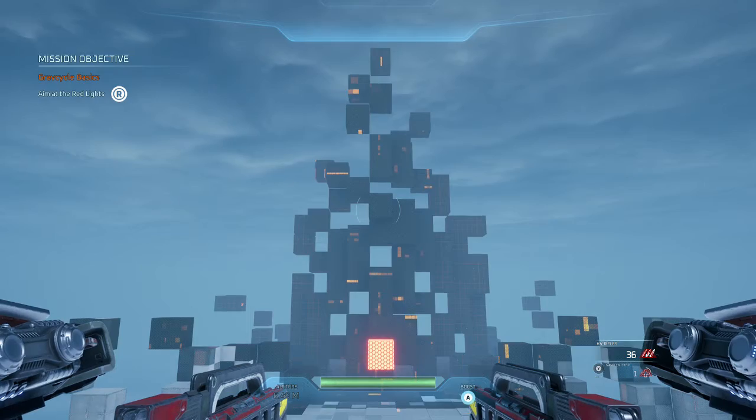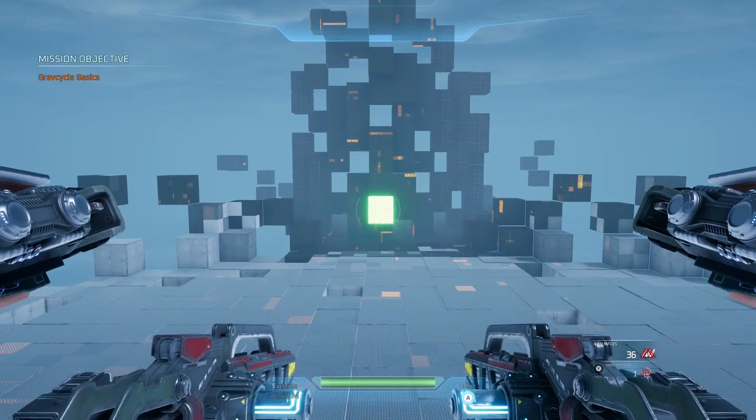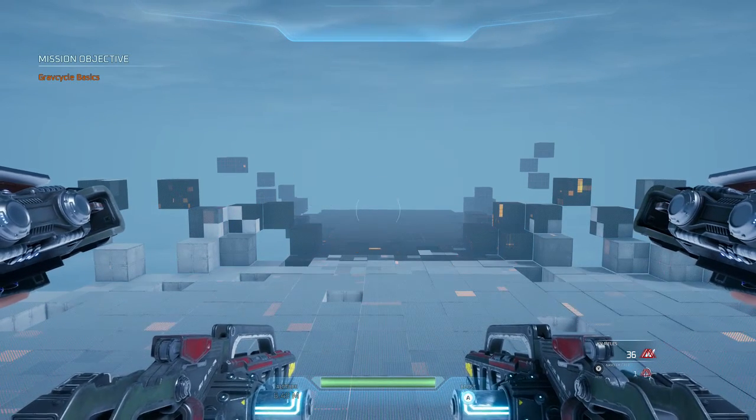There we go, and down at the red light. You got it. If you'd like to flip those controls, you can access them in the options menu. When you're ready, proceed to the next area.